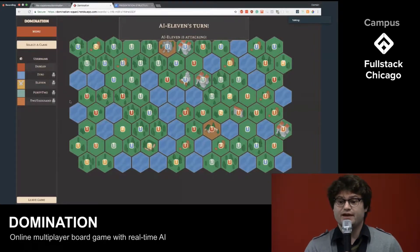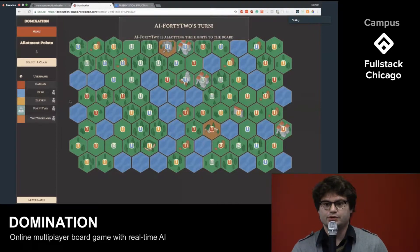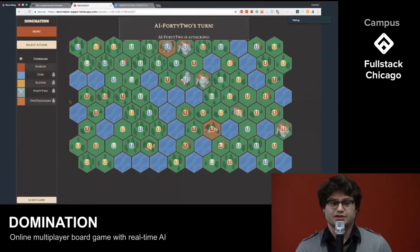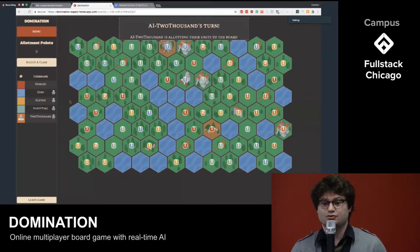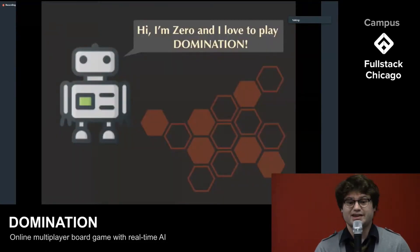One issue we found is that through pure random generation, oftentimes spaces were isolated, making the game effectively unwinnable. Our solution implemented a pathfinding algorithm. We would check a single hex, then branch out through its neighbors and neighbors of neighbors, checking to make sure that it is connected to every other hex on the board. Additionally, we made a landmark system in which certain spaces confer special benefits on the player, encouraging them to protect their existing strongholds as they push their boundaries outwards. Now here's Brianna to talk about AI.